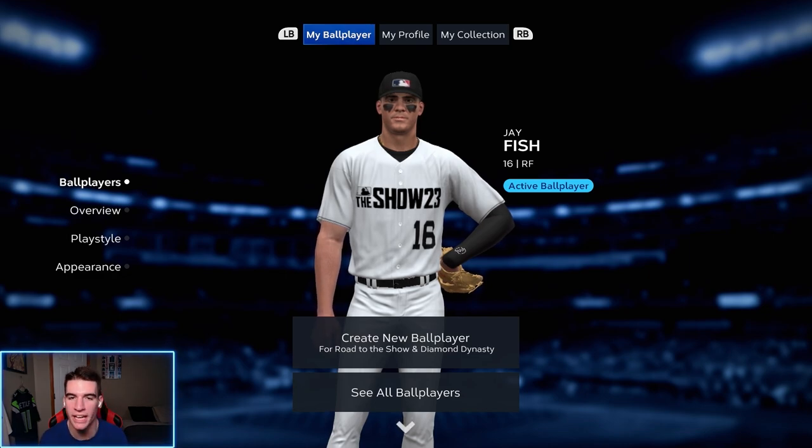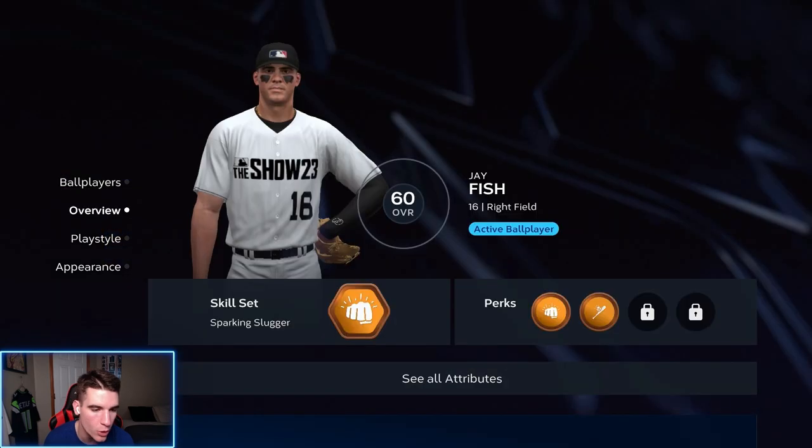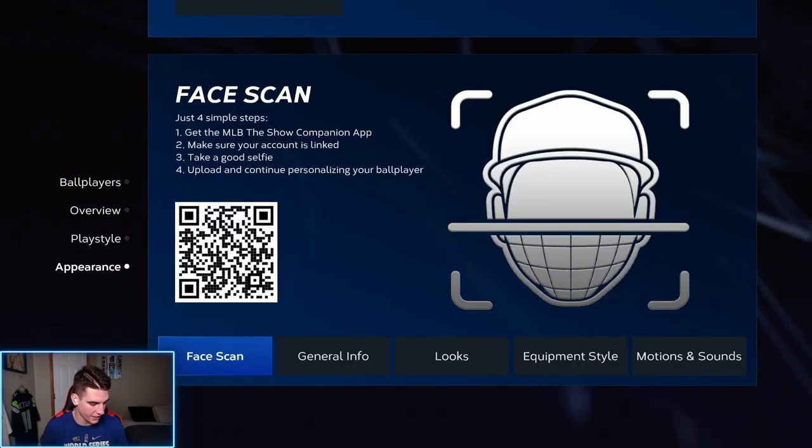In the first video, I went ahead and made my player. We got drafted by the Dodgers and I just put a random face. But now we can go down and change my ball player and do the face scan. I've got the app up right now, I'm going to the face scan feature on the app. Let me go ahead and take out my AirPods so they're not in the photo. Let's open the camera and see how this works.